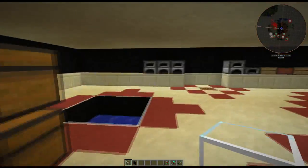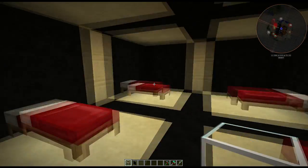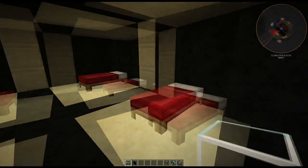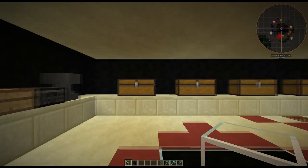And then we used more of these carpenter's doors over here to make my bedroom. My bed is right there in the back corner. And then these other beds are for friends, if I have friends over, which I haven't had any yet.